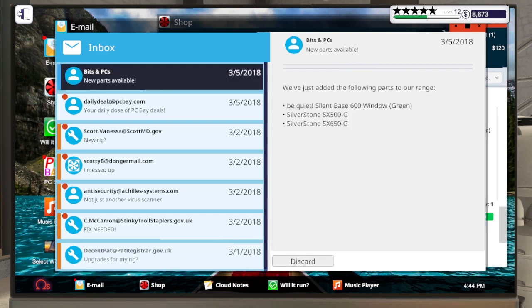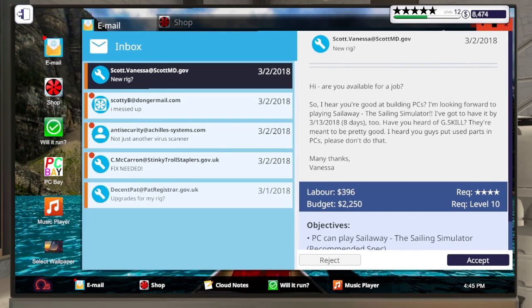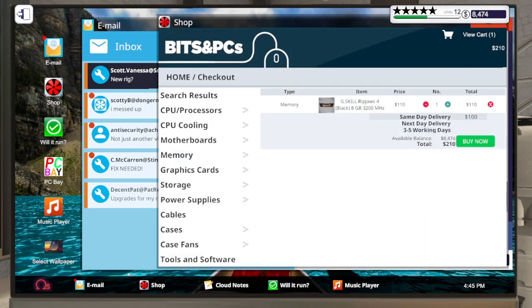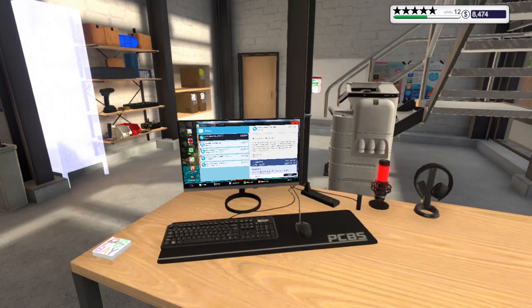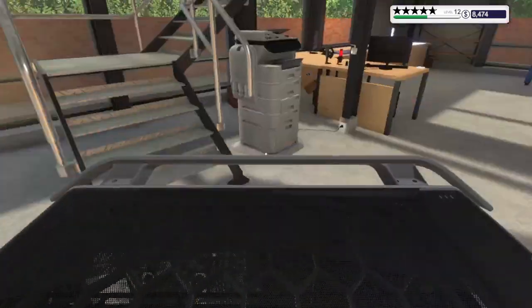We got a couple of new cases and some power supplies. Now let's get to work on these emails so we can order parts - we'll do one-day shipping for all of them. We can just get the RAM and do that real quick. I'm pretty sure I got everything else I needed; I just forgot the RAM.